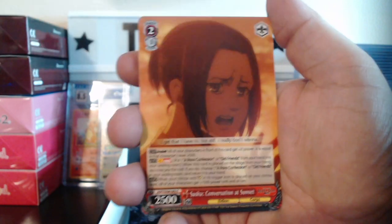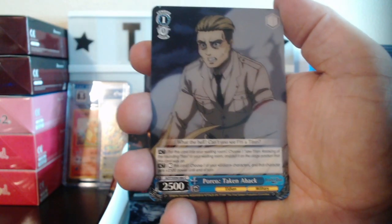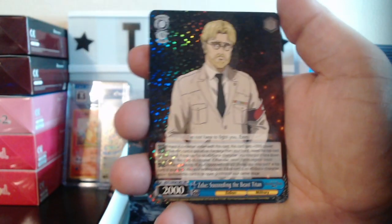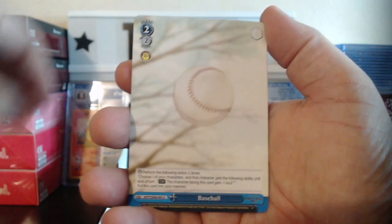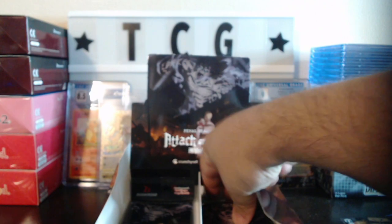We have Gabi War Hero, Sasha Conversation at Sunset, Porco, Reiner, Zeke Succeeding the Beast Titan, Spiked Wine, everyone knows baseball. We have Jaw Titan rare, and then Sharp Teeth as the last card.